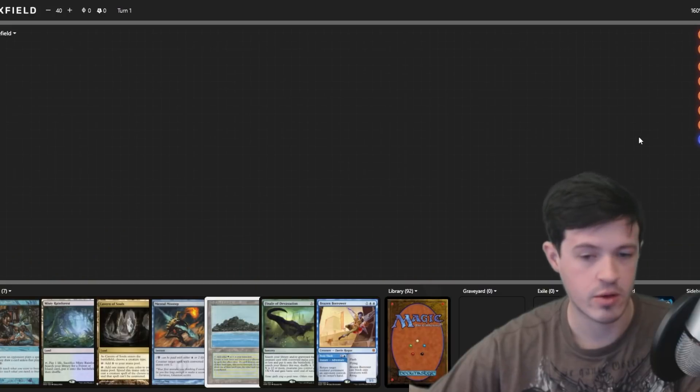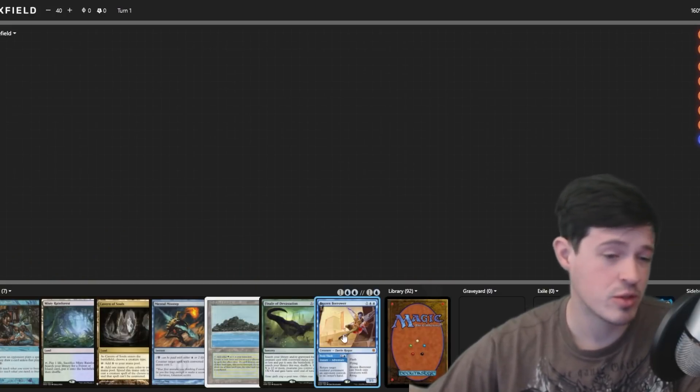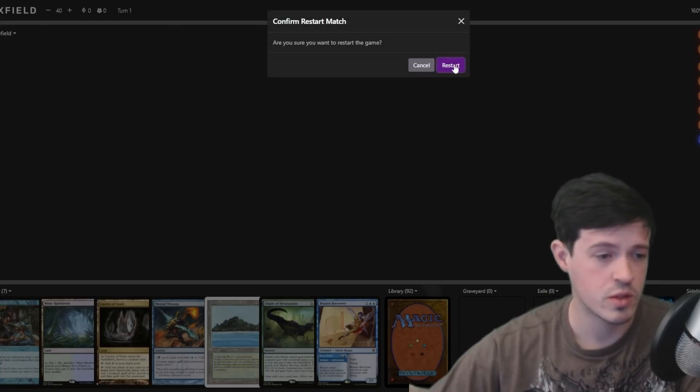If you need to have a counterspell backup, you can have that. There's a solid chance the Intuition won't win you the game at sorcery speed, but it sets you up to win when it comes back to your turn.